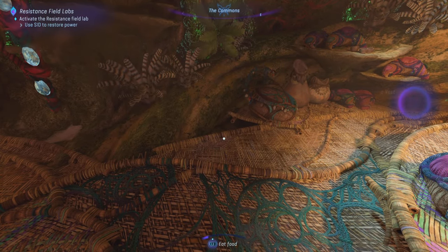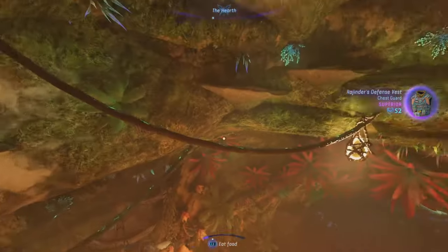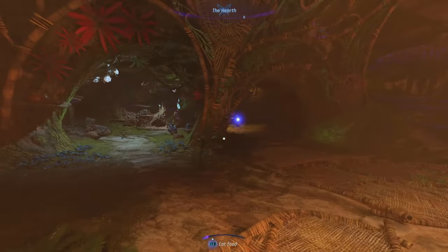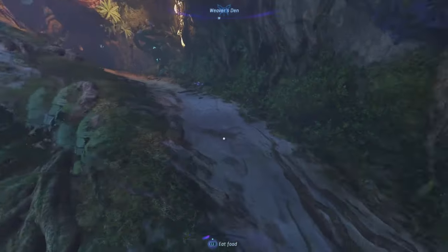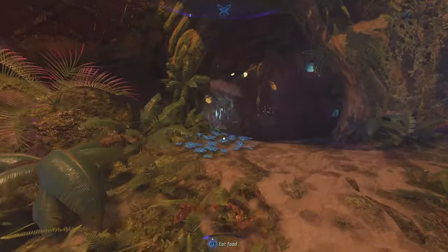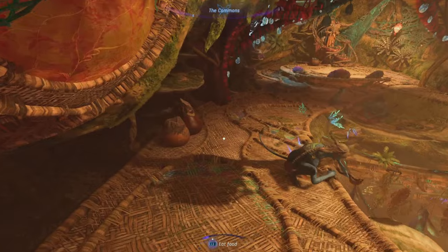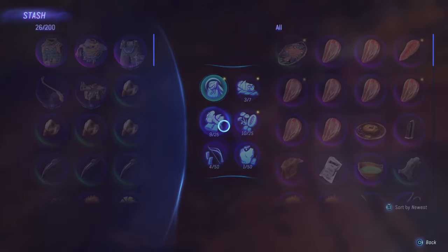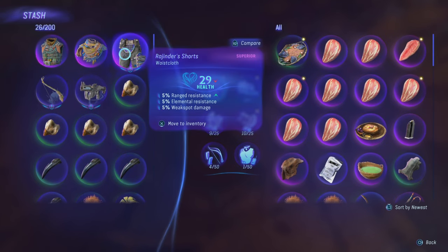If you are in Home Tree, you will see around the contribution basket there is also another bag on the floor, so you can stash it in there. There are multiple stashes in the game where you can deposit your items. Usually the maximum amount is 200 items that you can stash. This is one of the baskets I was telling you about, so you can use it.